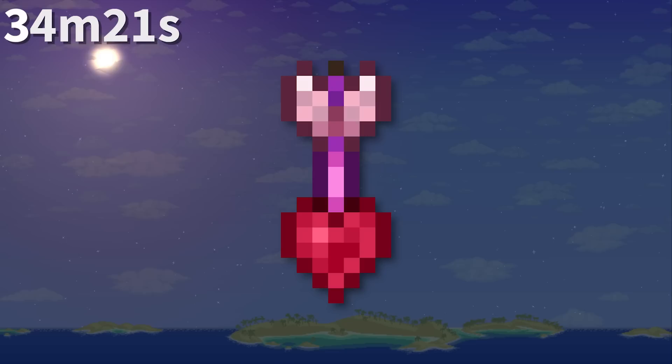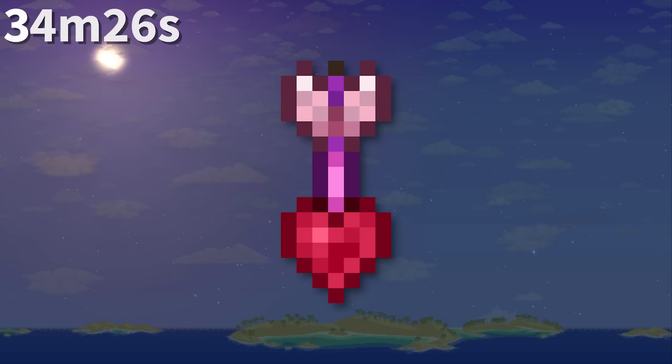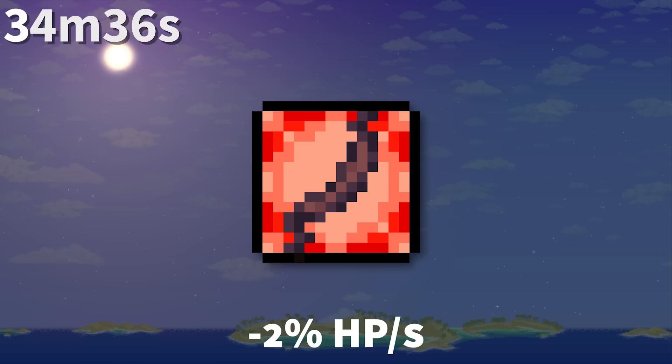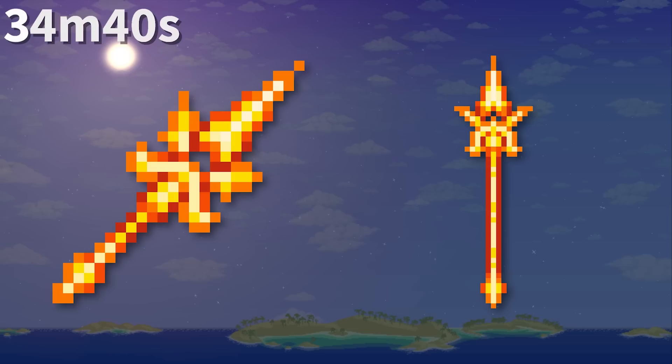Heart Arrows in Mobile Edition were unique in that they inflicted Stunned, which would freeze any enemy in place for 1.5 seconds upon contact. However, uniquely, there was one enemy immune — Duke Fishron. As the Starving debuff reduces the player's health by 2% per second, the Terraria player can live 50 seconds, or 50 in-game minutes, while starving.